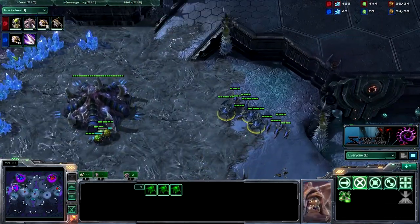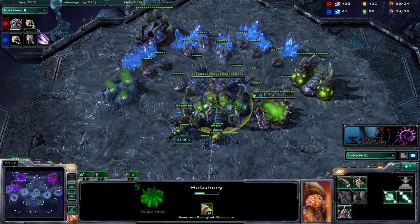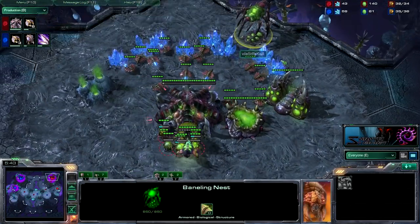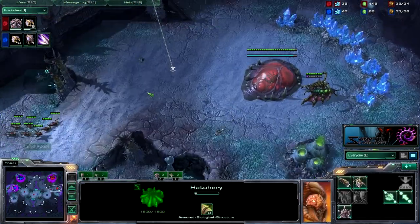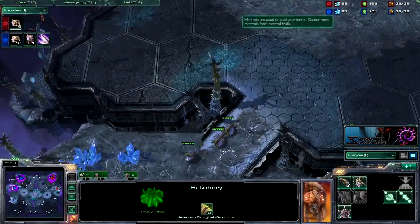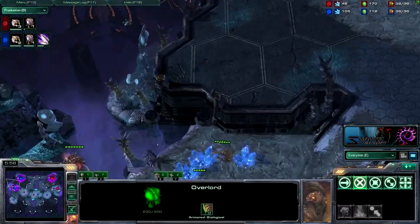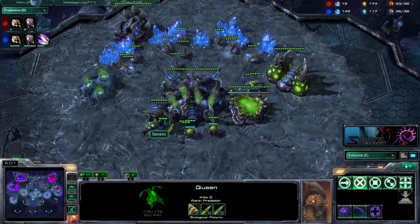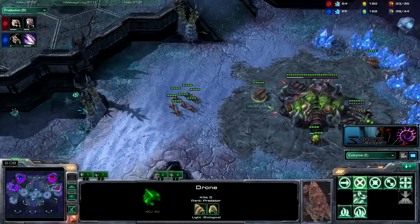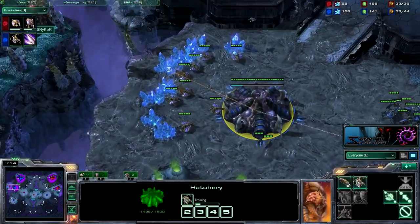I do have my 3 roaches now, droning up before I do my little pressure. Every single game I feel like I need to do some kind of pressure to punish them, even if they are droning up too hard. If they have defenses ready for it I can always back up, and that will help me defend when they attack back — because I will have an army and feel safer to drone once they have static defense set up. Technically spine crawlers could walk up and plant into my base, but obviously not very likely.